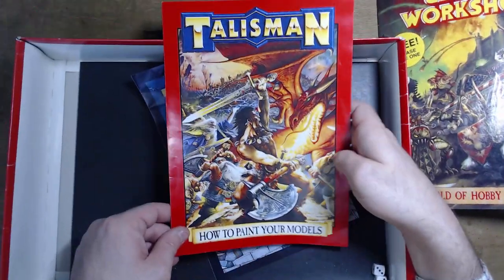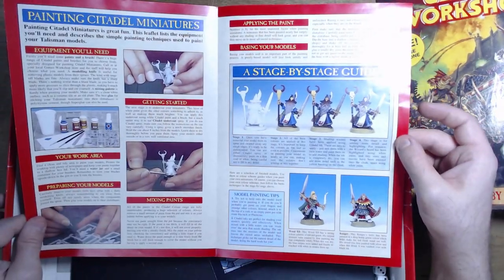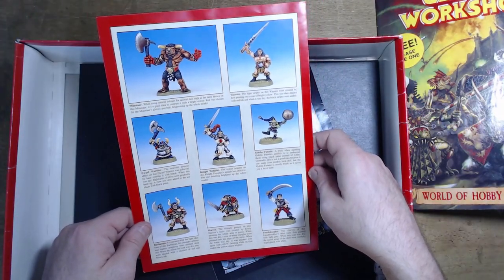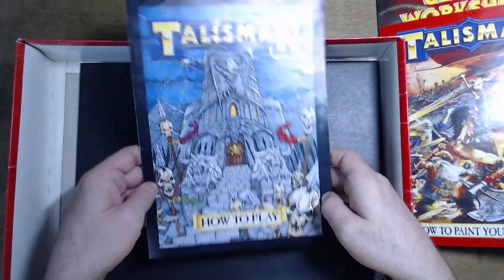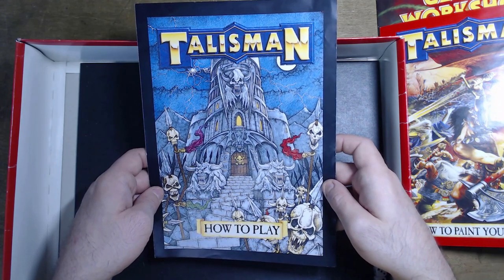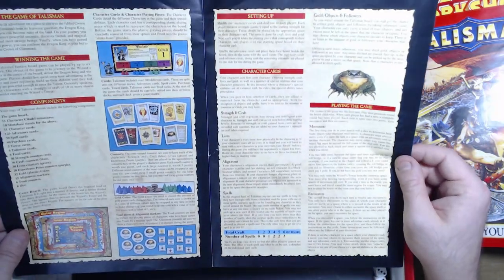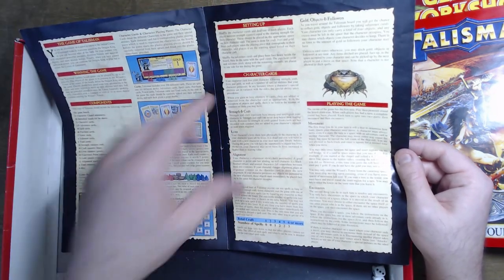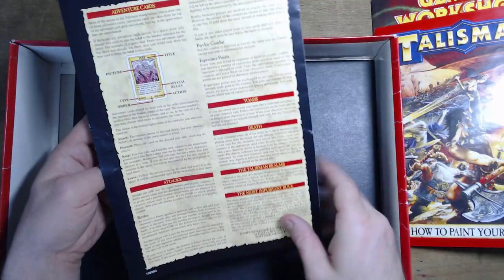There's a 'How to Paint Your Models' booklet — so if you're new to the world of miniature painting you can follow this. I did sort of use these as reference pictures. Nice painting guide. And the rules — excellent art on the rules, lots of skulls as was the case for most GW games of the era. A bit more colourful than the second edition rules, a bit easier to read because it wasn't just blocks of text; it was broken up with sections you could quickly find due to the colour.